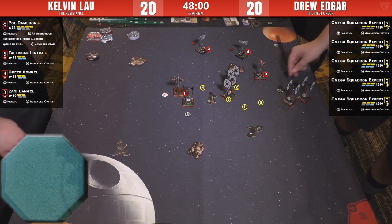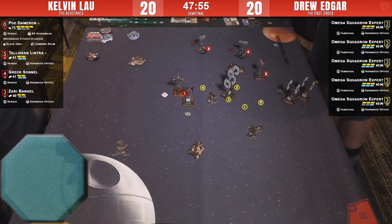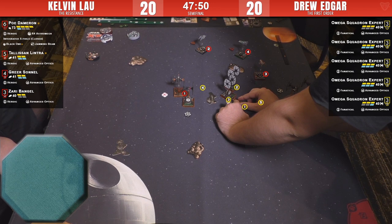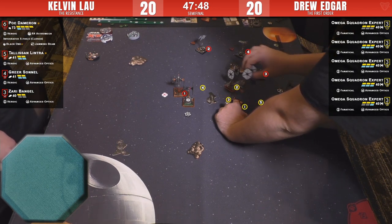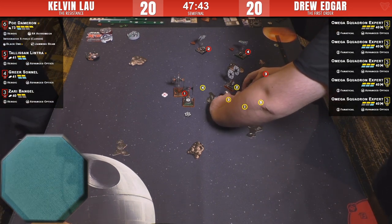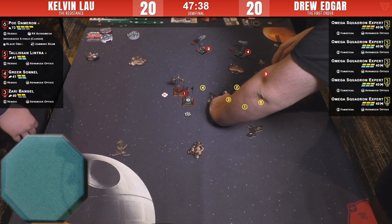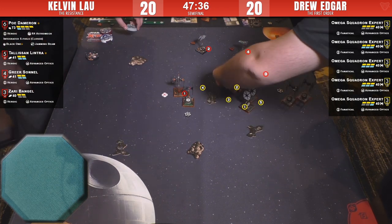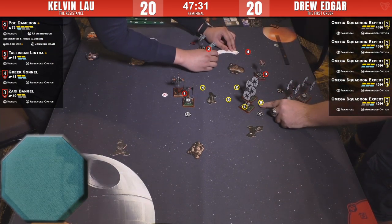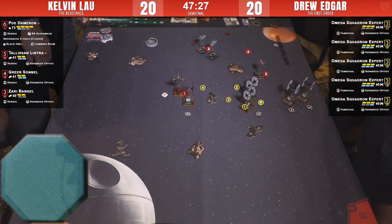It looks like Drew is evading rather than focusing — not expecting to get shots, doesn't want to be taking hits. It's a new addition for second edition that the SFs can do an evade action. This is really interesting — Drew is playing the long game, cycling his guys around. His two-damage ships, numbers one and five, are over by the board edge.